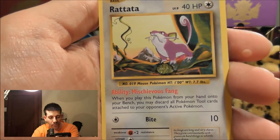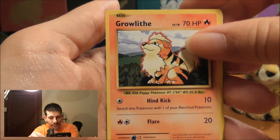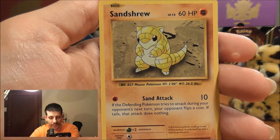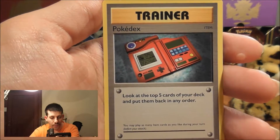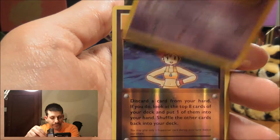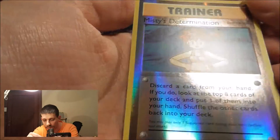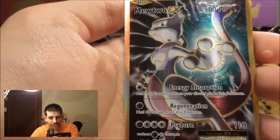Okay, we start off with a Rattata, a Growlithe, a Nidoran Male, a Vulpix, Sandshrew, Slowbro Spirit Link, Pokédex, a Haunter, a Misty's Determination — Reverse Holo, very nice. Looks like it's Uncommon. And then the Rare is awesome — we've got a Mewtwo EX, which is number 103 of 108.